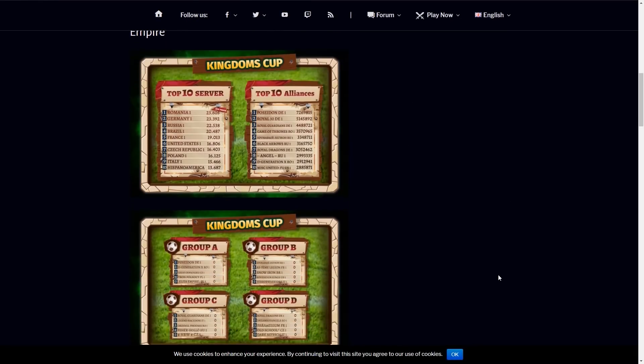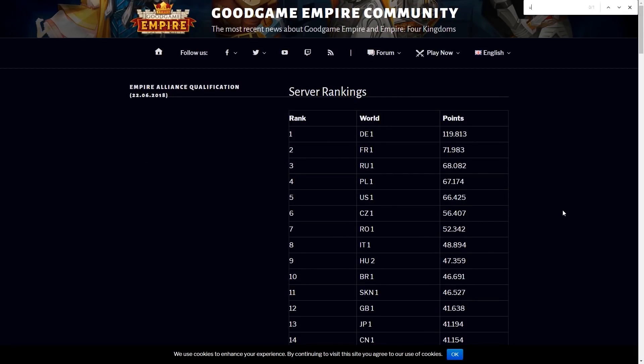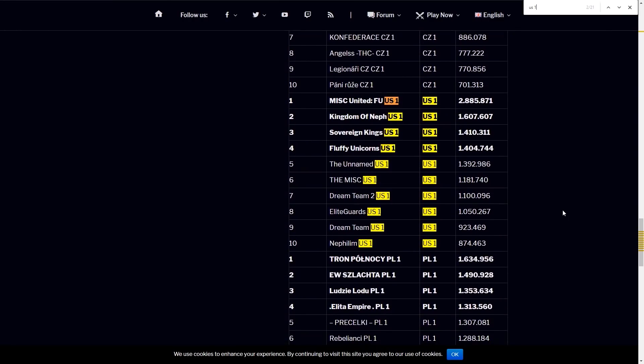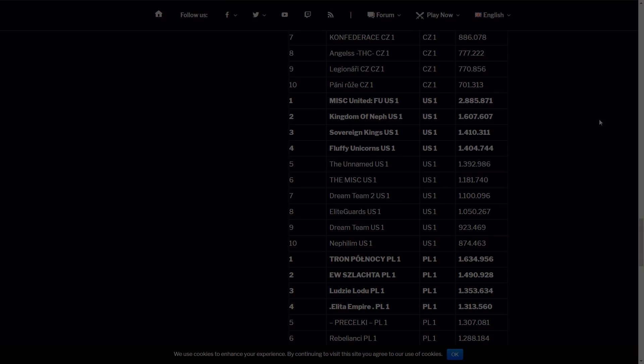However, in this iteration, it does appear like there was a greater possibility for your alliance to place within the rankings. A total of four alliances from the United States server placed within the top 40 alliances globally. Those were MiscUnited FU, the Kingdom of Neph, Sovereign Kings, and Fluffy Unicorns. Of those four alliances, Fluffy Unicorns actually advanced into the top 16 globally, so congratulations to them.